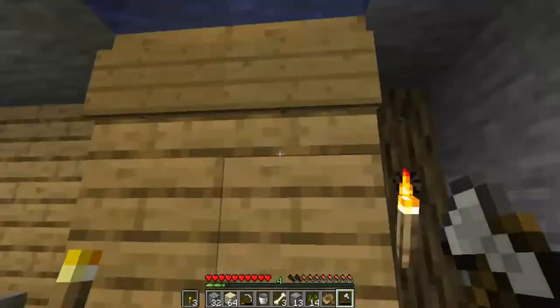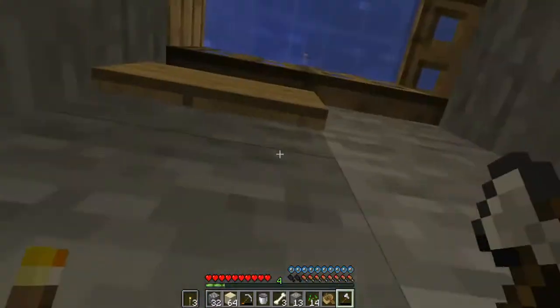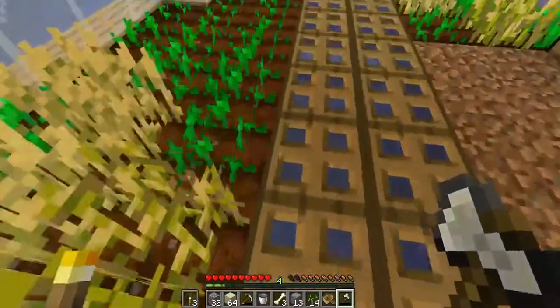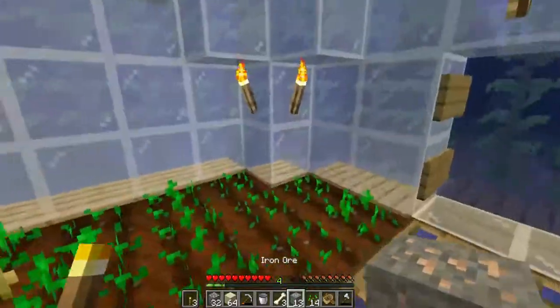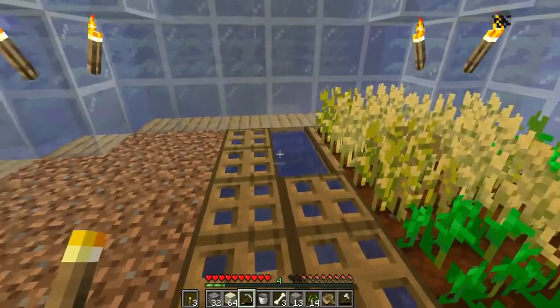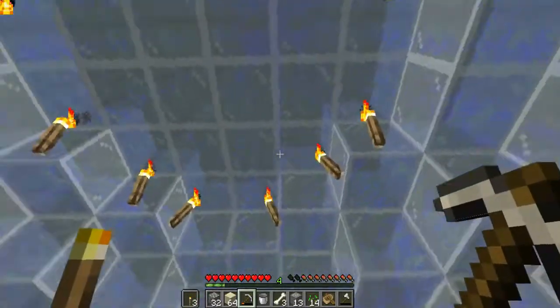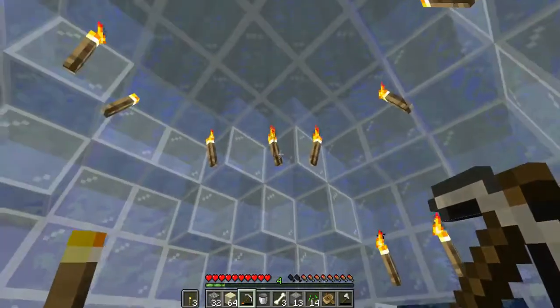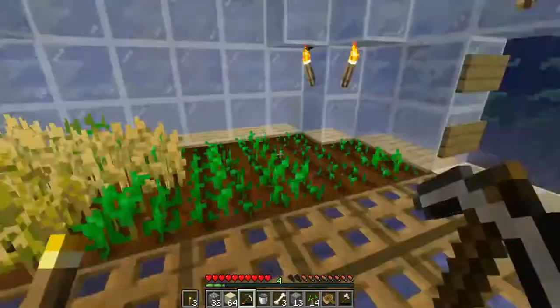So yeah, we've actually had the base on here. Let's just show you up here - I moved the farm down here. The sugarcane farm is still up there; I might keep it there or move it down here. I completely camouflaged this base. It's still noticeable, you can still see it, but I can't have lost it.